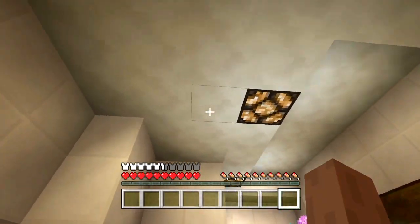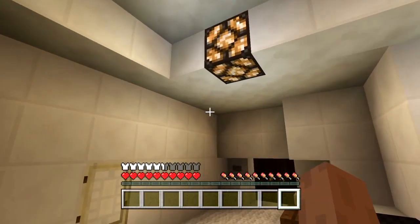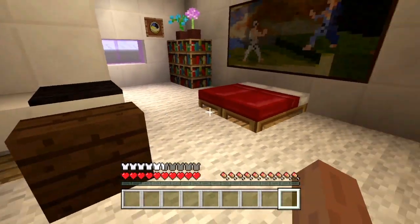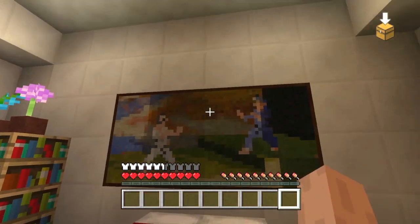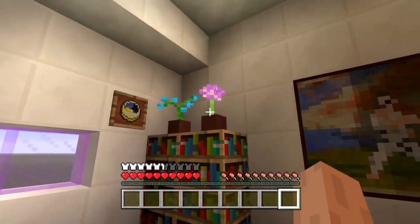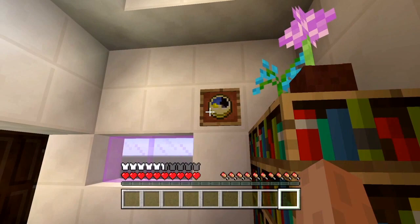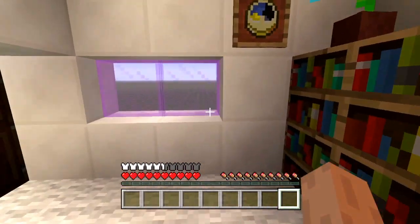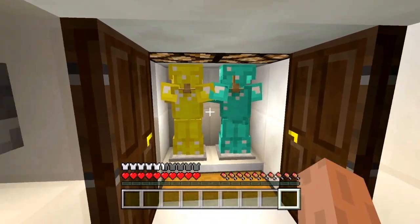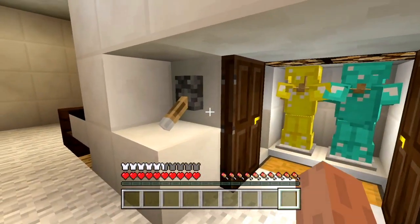We have a little computer table here with my laptop, and then we have the bed. Got a nice little painting, we've got our bookshelf, some flowers, we've got a clock here, and a window to look out from.